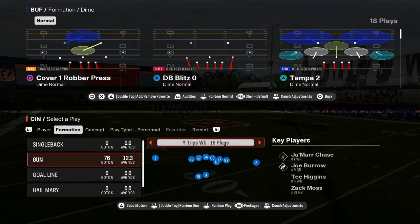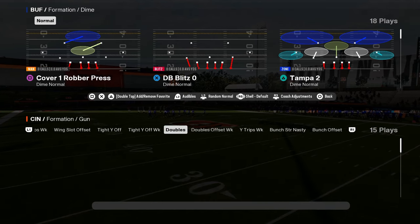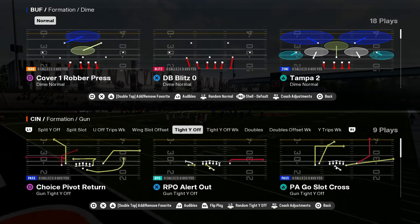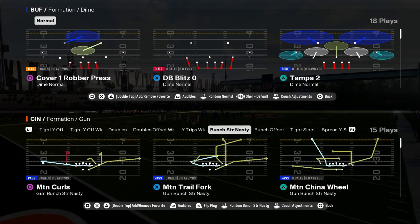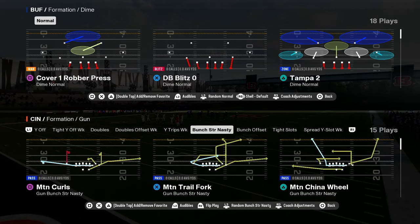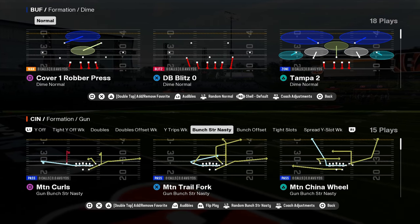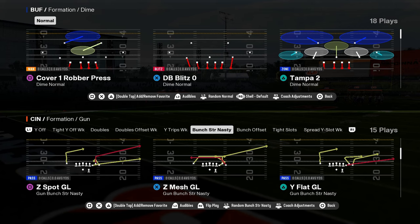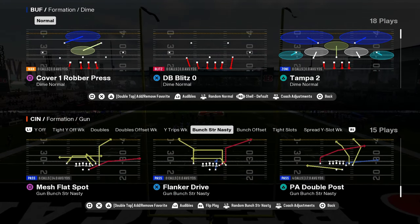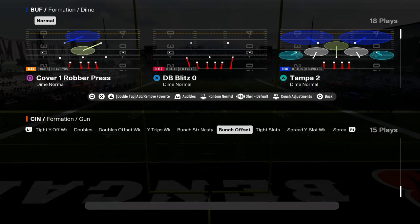This playbook has doubles with the PA zone read with the double crossers. It has tight white off, which is a really good formation with flood drive, mesh spot, PA go slot cross. You have the cool unique combination of bunch strong nasty, bunch offset, and tight slots — a really good three-formation combination. You have bunch strong nasty with some unique plays and some good staple plays like wide trail and mesh flat spot, and PA double post — kind of a unique play.